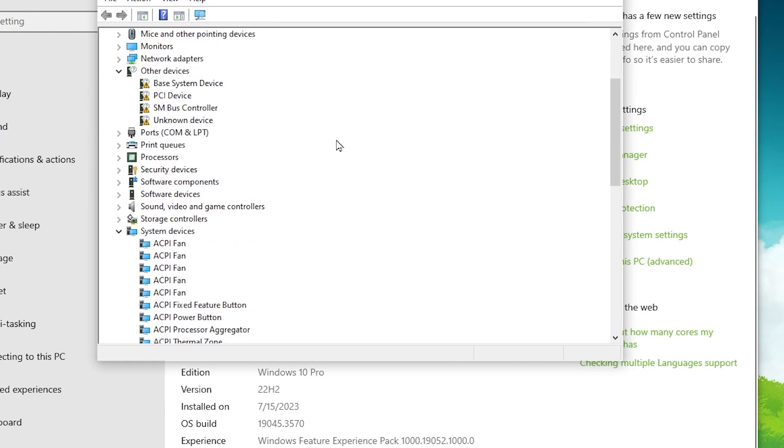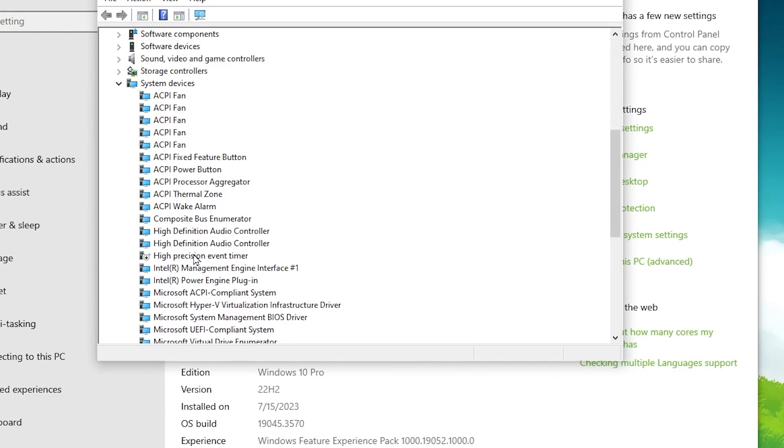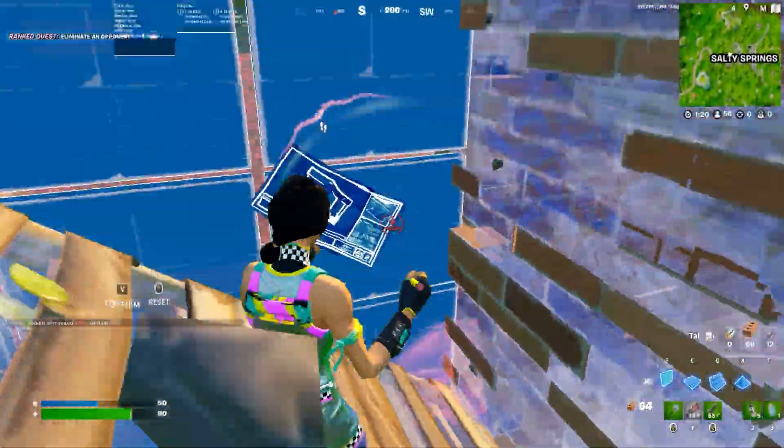Now go to Device Manager and scroll all the way down to System Devices. There you will find High Precision Event Timer — this is also one of the settings for reducing system latency. Right-click it and disable this device. I have already disabled it, which is why it is showing me 'Enable Device', but you need to disable it. After that, close these settings.